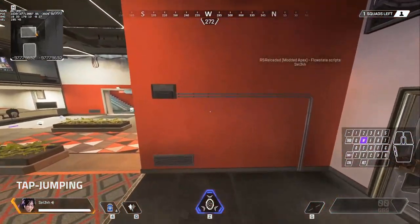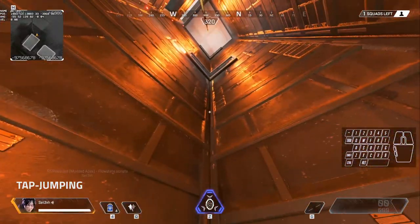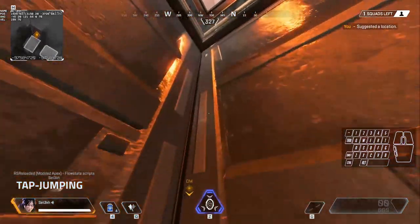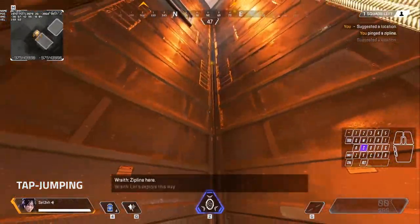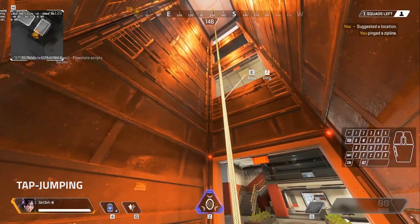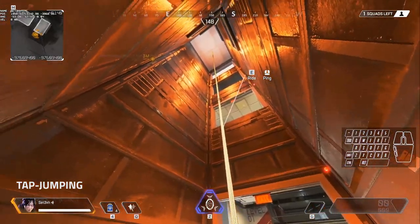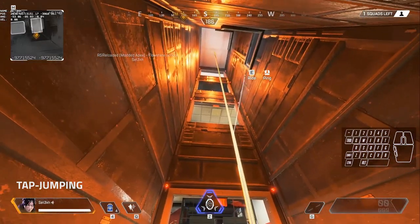When you super jump and you're looking somewhere, let's say I'm looking here and I super jump — I go directly where I'm looking. But when you do this next to a window that has a magnetic field, it pulls you towards the middle.